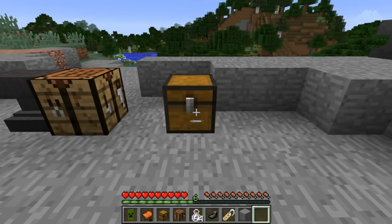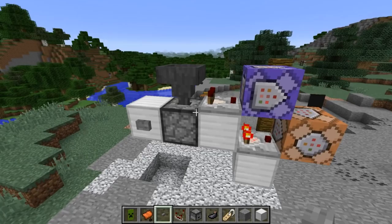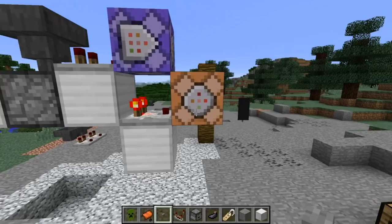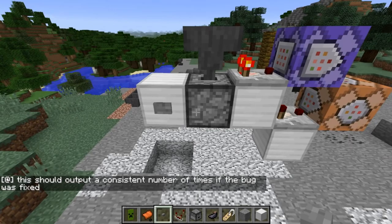There's also a really useful bug fix in that hopper timings are no longer dependent on the game tick they're activated in. In this setup, I have one item in a dropper — when I hit the button, the item goes into the hopper, which activates a command block. This should output a consistent number of times if the bug was fixed — exactly seven times. Before, it would activate between four and seven times inconsistently.